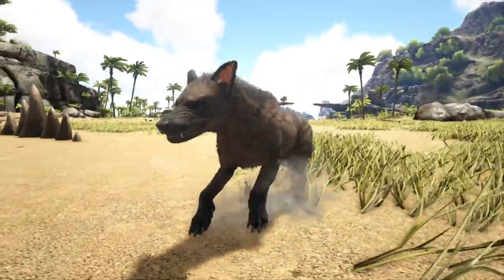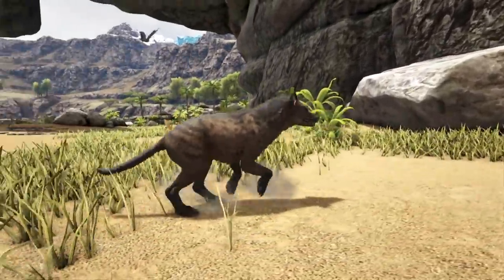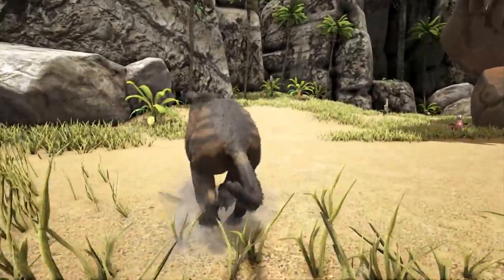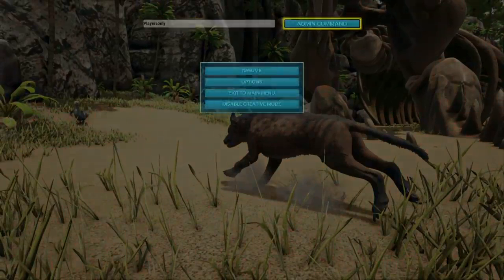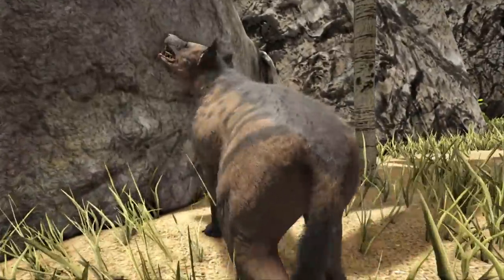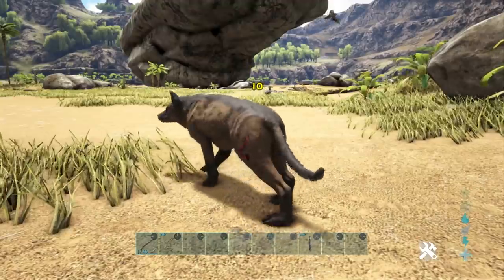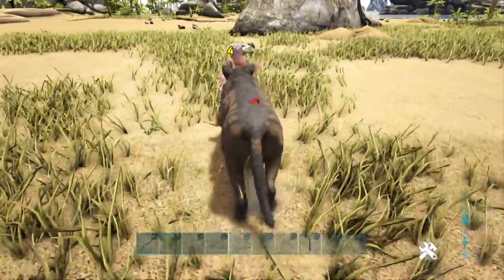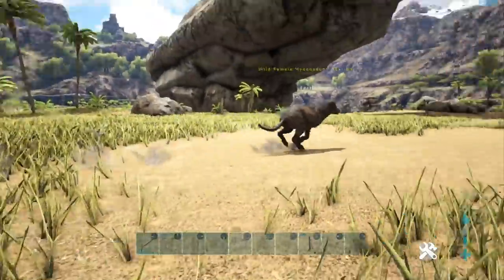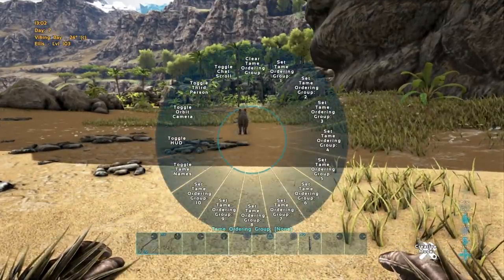Coming in at number 6 we have the Hyenodon — an adorable little critter. He's okay to tame; he can be a bit buggy sometimes and you do need to separate him from the rest of his pack. Once separated, all you need to do is sneak up to them — wearing a full ghillie suit helps. You simply walk up to them and pet them to tame up your Hyenodon, no tranks required. The only thing you need to worry about is finding one and separating it from the pack. You can also build traps to put them in, which makes it significantly easier. Normally these guys are passive, unless there are Dodos running around in the area. That is why the Hyenodon is number 6.